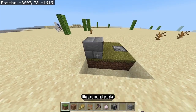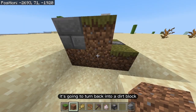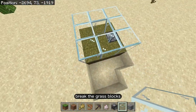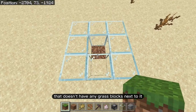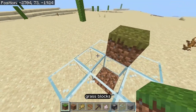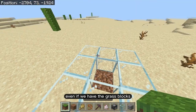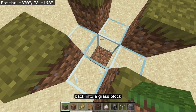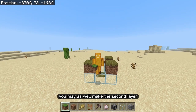If a heavy block like stone bricks or dirt is placed on top of a grass block, it will stop being a grass block and revert to dirt. But placing glass on top will not break the grass blocks — they'll stay as grass. A dirt block with no grass next to it won't convert on its own. Grass from one row above can still spread downward through the glass layer and convert the dirt below. Since sheep need a two-block-tall wall, you may as well make the second layer out of grass blocks.